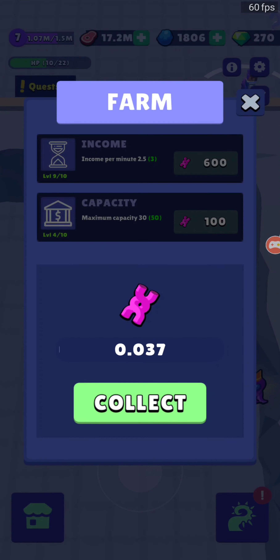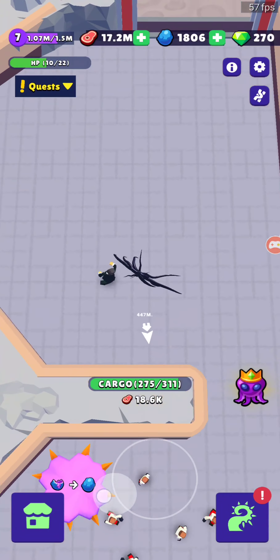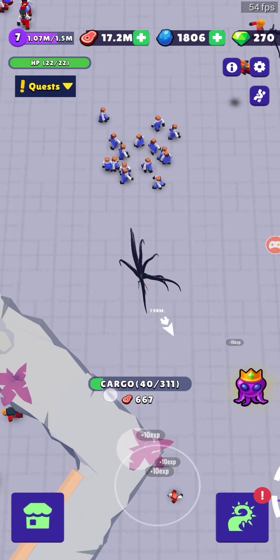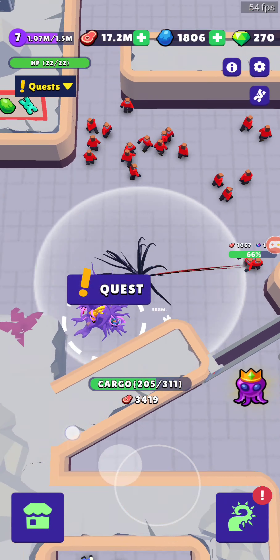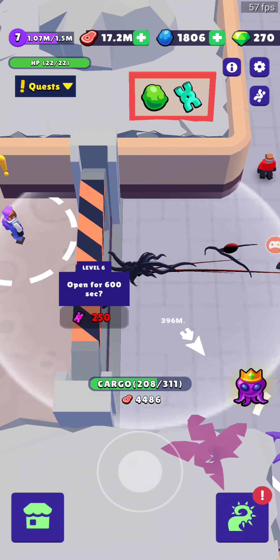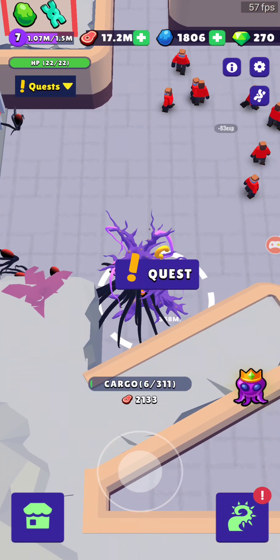I probably should have put it into income per minute — it's gonna be three per minute if I can get 600 of those. What I really wanted to do was get in here: it costs 250 to open this for 600 seconds and I don't even know what's in here. Maybe I'll just pause, go get 250, and open up in there. But before I do that, let's finish this quest.